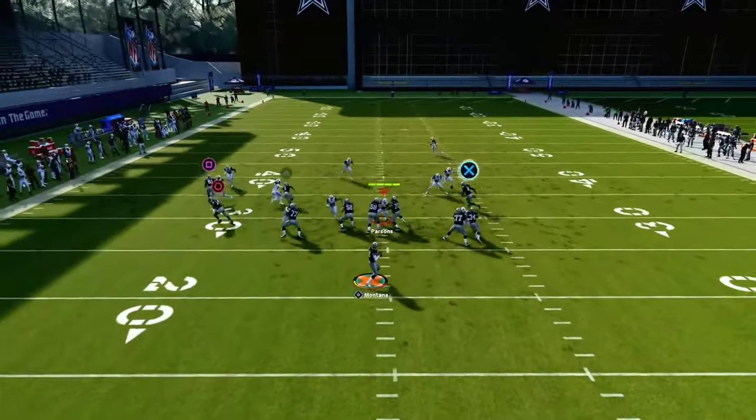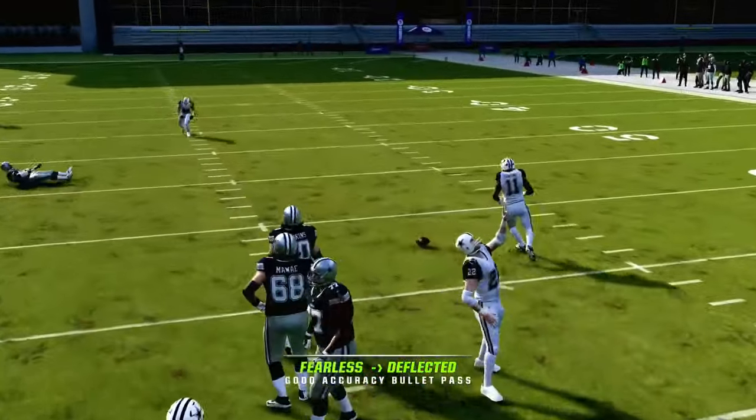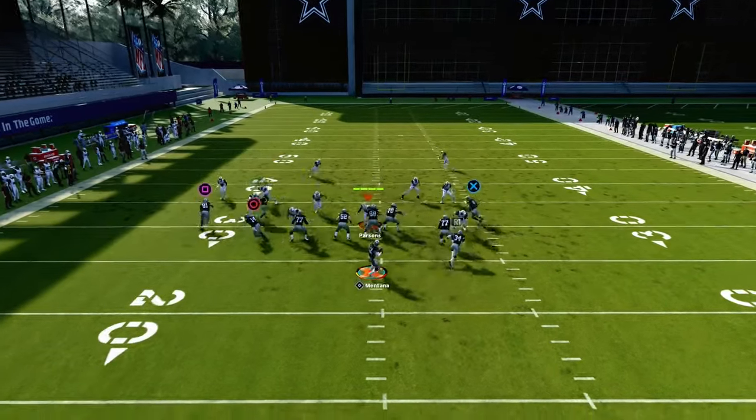Your first read is always going to be kind of this left-hand side. Against man coverage, typically your drag is going to be open or your flat is going to be open.